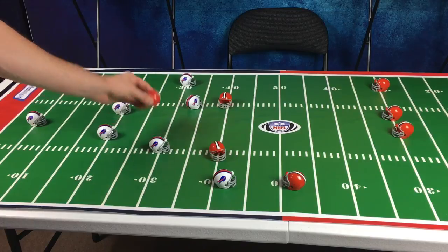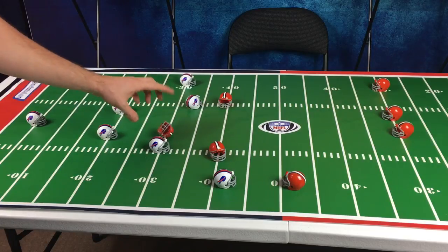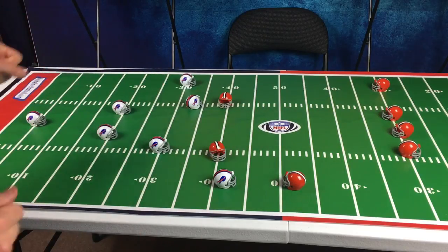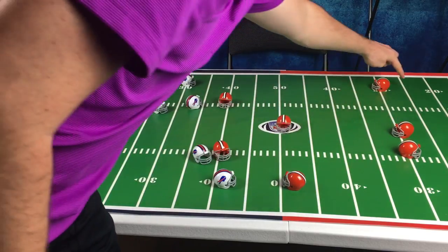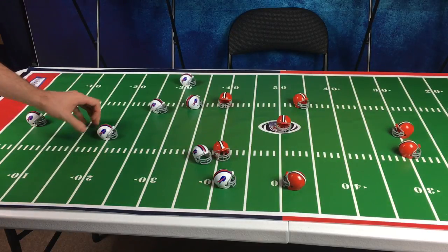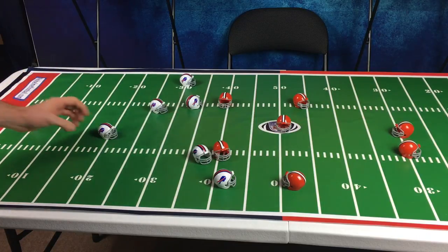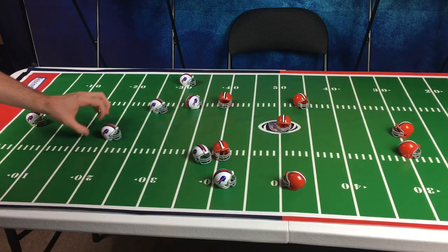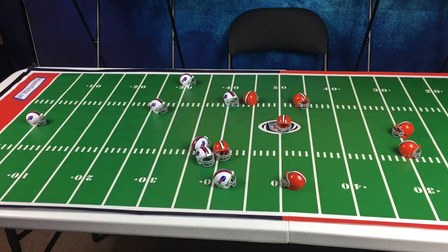The kicking team would then send down two more blockers. If a helmet ever tumbles and rolls over during its flick, it is reset back to its original position facing backwards, showing that it has already moved and may not move again. The receiving team would again get two flicks, and the kicking team would flick down their last two players. There is always one kicking player left — the kicker. The final two blockers on the opposing team may then try to block to create more room for the receiver. Remember, when rotating your helmet, you may rotate it to flick it in the direction you choose.